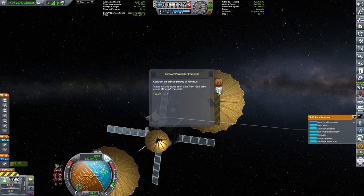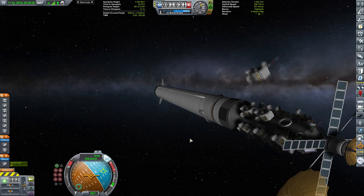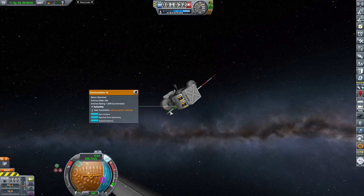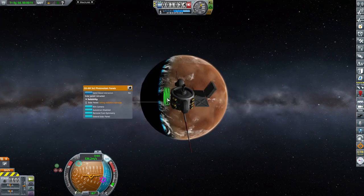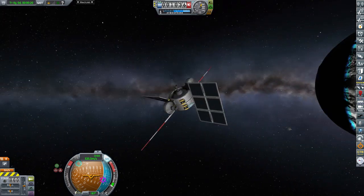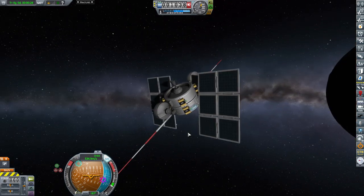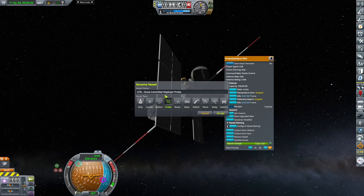World first — orbital survey of Minmus is done! Which means that our orbital surveyor will do a lot. Extending the solar panel, and once this is done, I can do diddly squat. I will rename the vessel — I want to call it Relay Duna High Altitude Relay Mark One, and I want to flag it as relay.